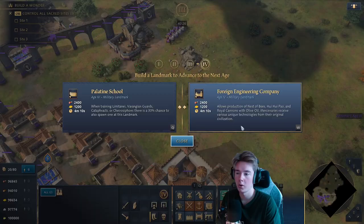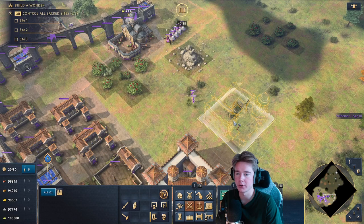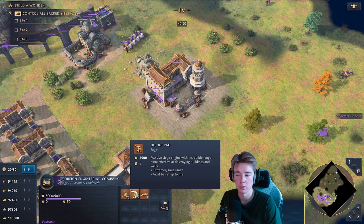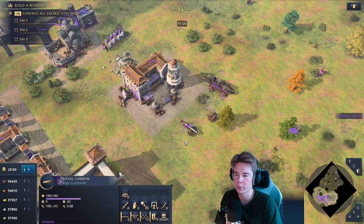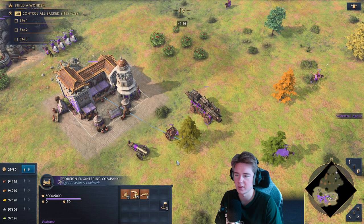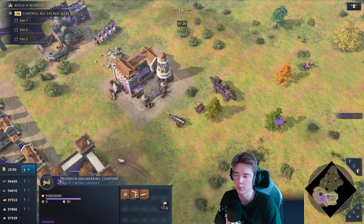For the imperial age landmark, you can choose between the Palatine School and the Foreign Engineering Company. The Foreign Engineering Company lets you spend olive oil on special siege units: Nester Bees for crowd control at 600 olive oil, Royal Cannons for firepower at 900 olive oil, the Hui Hui Pao long-range trebuchet as the most expensive option, and Mongol long-range trebuchets. These are all very strong and serve different combat purposes.